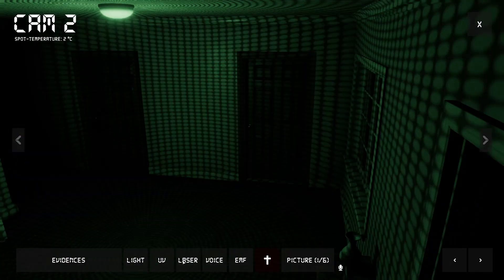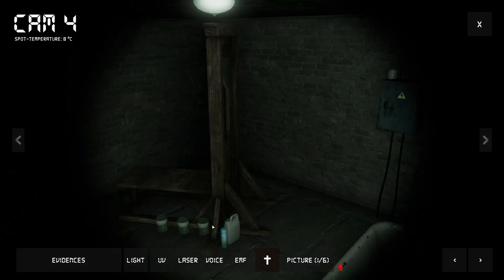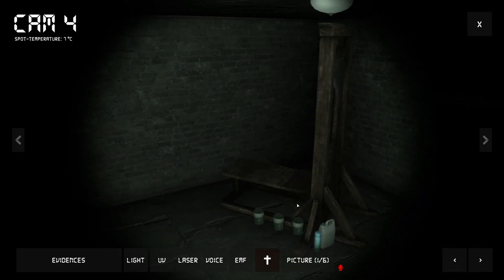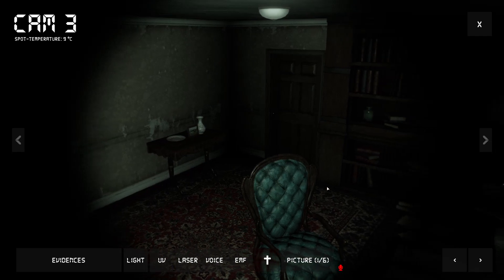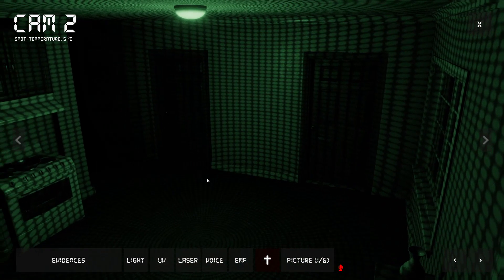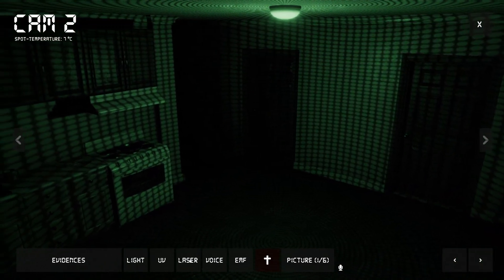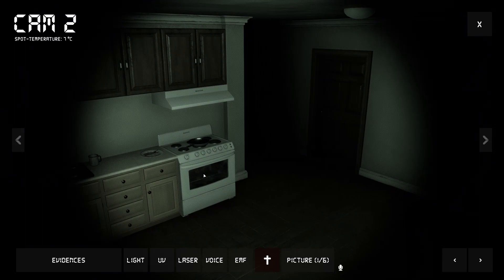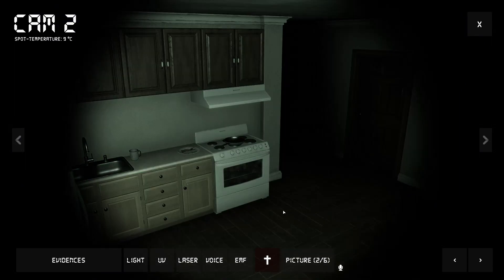Let's check our UV, see if there's any fingerprints. I'm not seeing anything. Oh — shadow man there. We're also looking for evidence of a murder, which is a skull — like the ghost bone out of Phasmo. I want my light. And I see it, it's in the oven. What a place — we need to take a photo of that one.